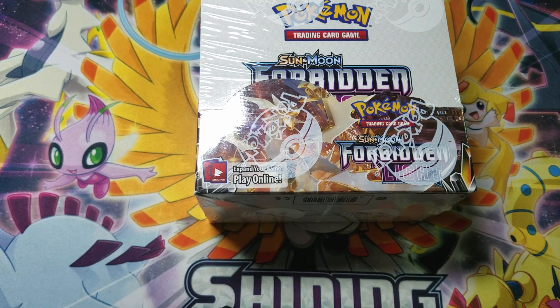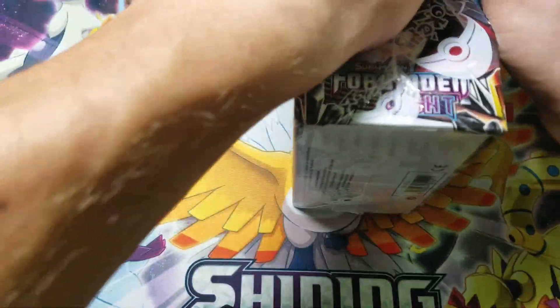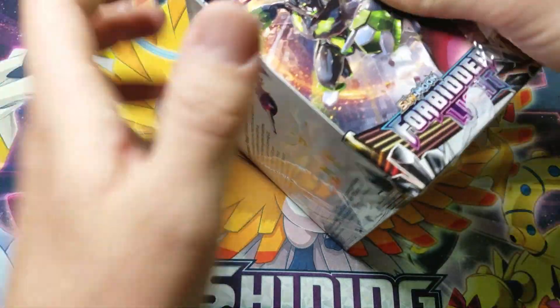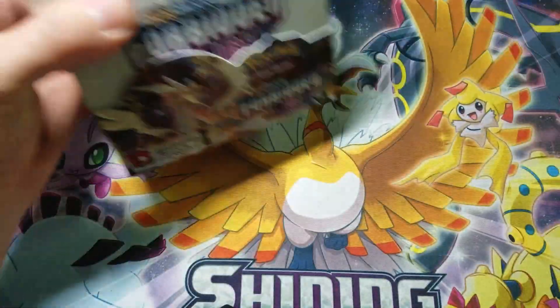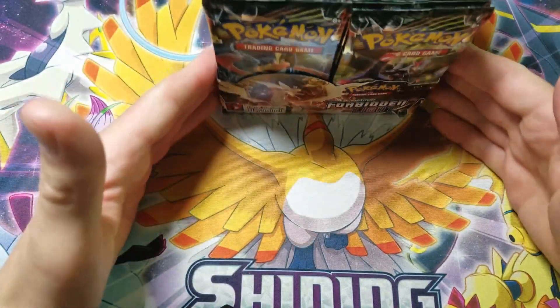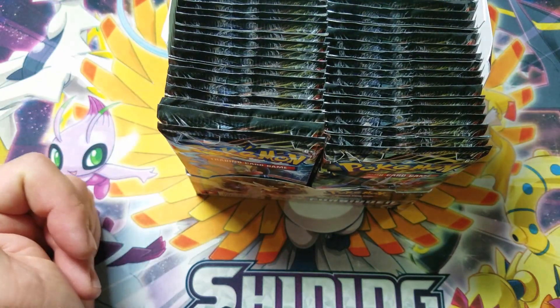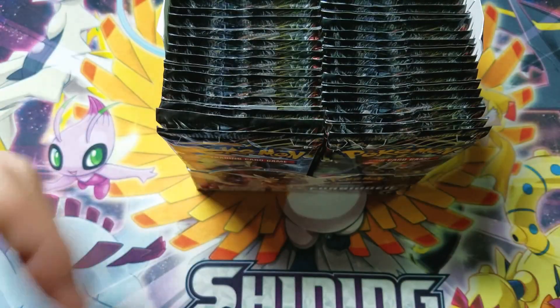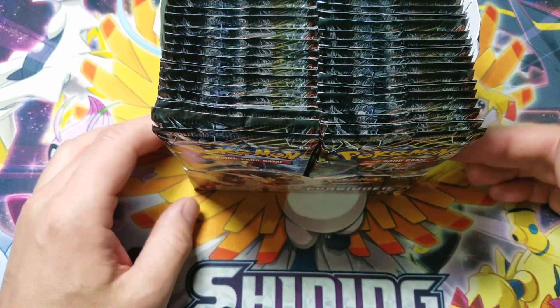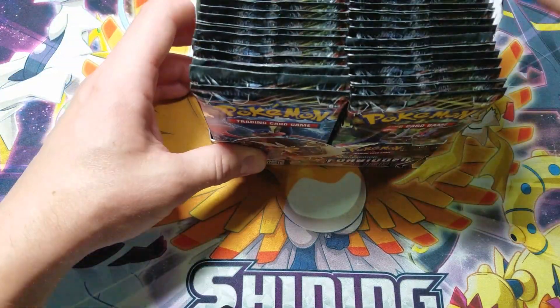What's happening guys? Pokemon Unwrapped here and welcome back — today we're going to be doing some more Forbidden Light. What else is new? We're going to open packs until we get two Ultra Rares, and that is including the Prism Star cards. Anything could happen. I could go straight down the line, or let's switch it up and just start pulling random packs out of here.